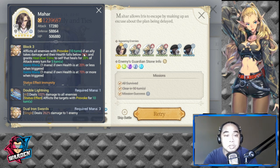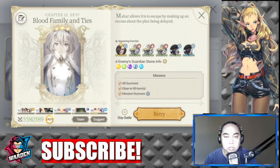For his passive, he has Block 3, Provoke for 10 turns, and Heal Over Time — he heals for 20% of attack every turn for five turns. This is what I don't like about him. When I brought FC Ramji, he couldn't apply the nullify heal effect.